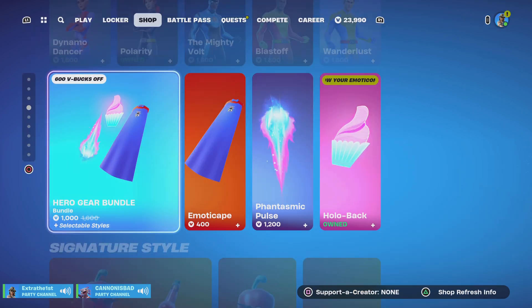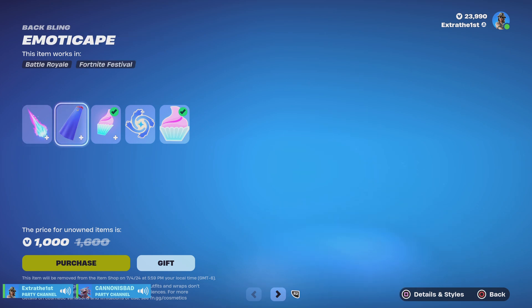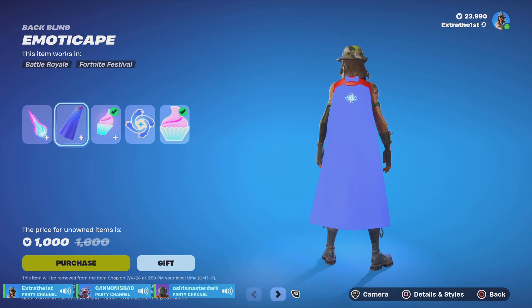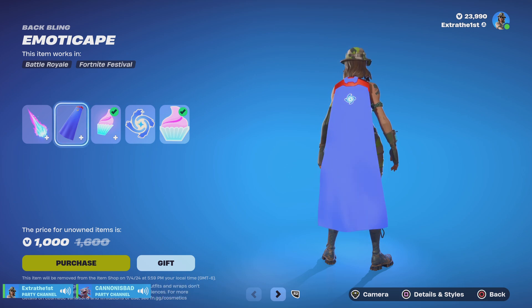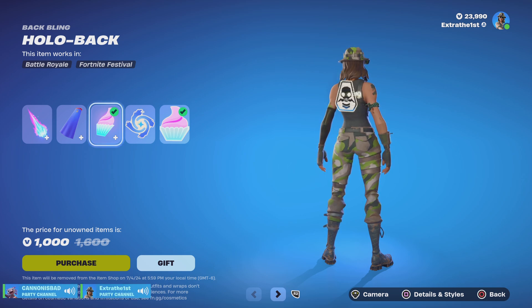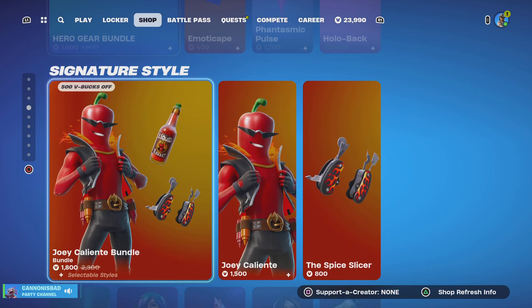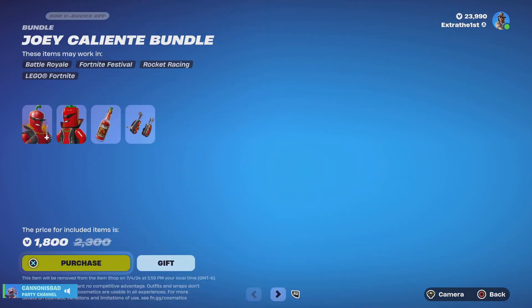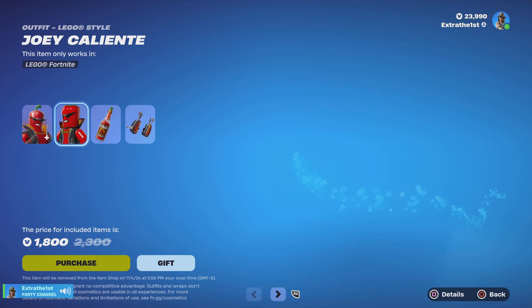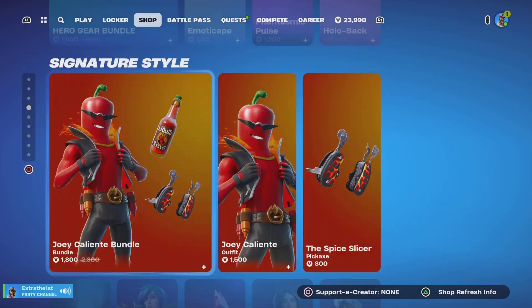So the hero gear. First there's the — I'm not even going to try and pronounce that. Pulse. The Emote Cape. Hollow Back. The Blue Cyclo. And then the Cupcake. And then Jolly Clementine — I think that's his name — and then his Lego style. Liquid Regret. And then the Spice Slicer.